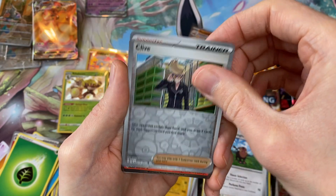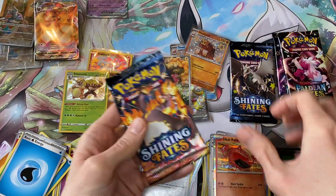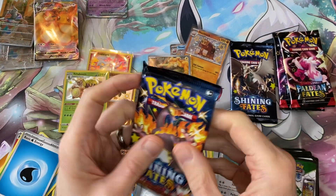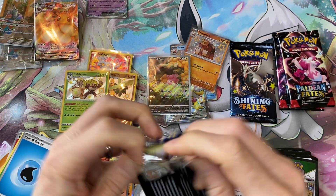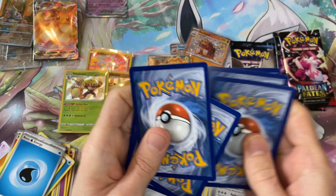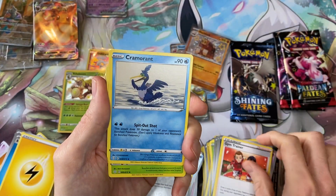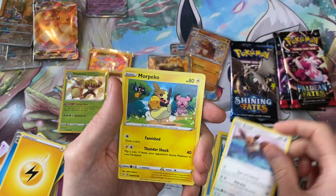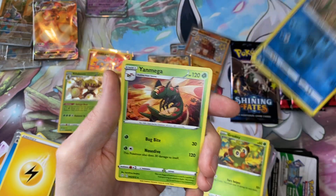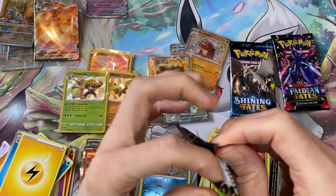There's still enough time. Heat Rotom — look at that thing. That gives me memories of Ultra Prism. There were quite a few Heat Rotoms in Ultra Prism and the Build and Battle Kit. I think there was a Rotom promo, one of the promo cards with the Ultra Prism stamp. Another Yanmega — that's the third one. We're looking at one every three packs for a Yanmega.